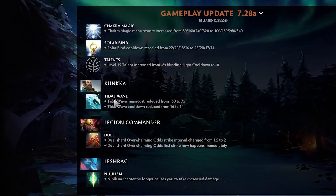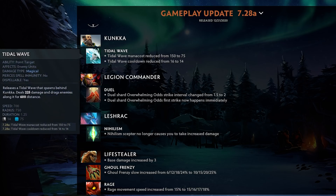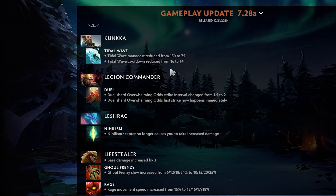Kunkka — his shard Tidal Wave mana cost was reduced from 150 to 75, and the cooldown reduced from 16 to 14. This is a shard I was quite a fan of. I think there's potential in buying Kunkka's shard.